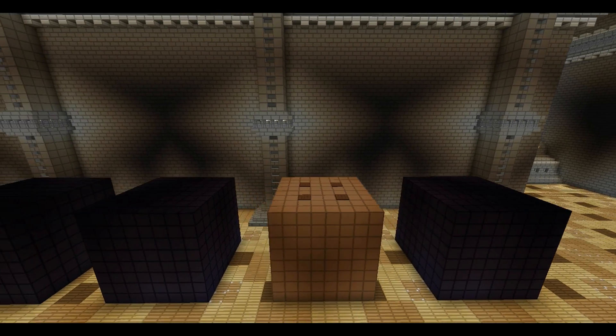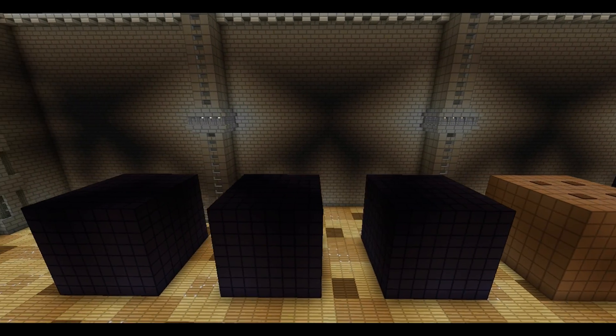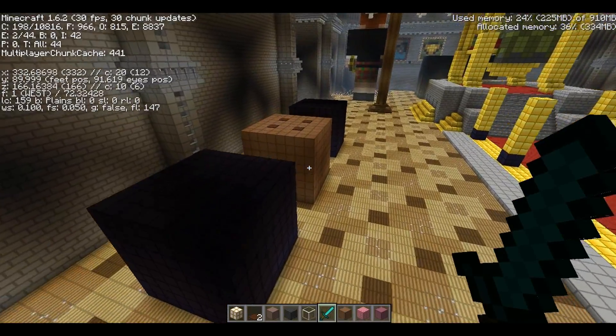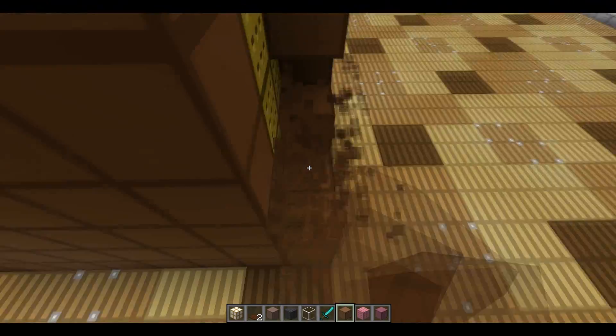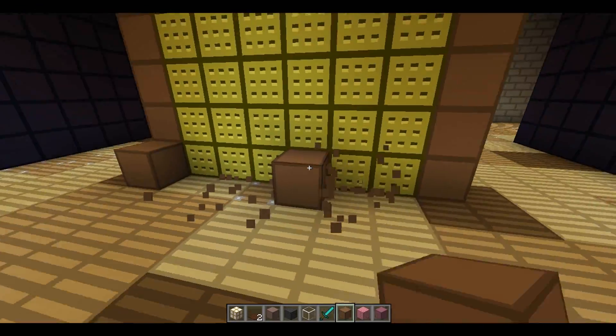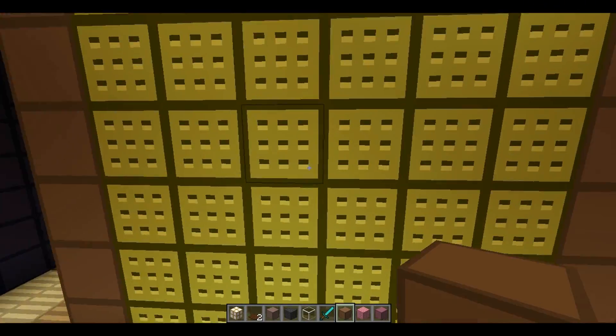Continuing on, we have blocks for each of them: Gavin's, Ray's, Michael's, Jack's, and Ryan's. Also, a little Easter egg just for Ray — underneath this layer of dirt right here is a solid layer of sponge. Underneath his dirt exterior is his sponge block.